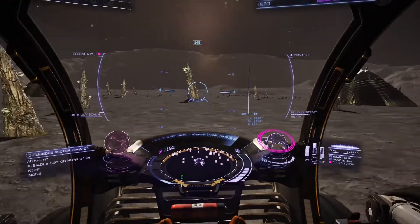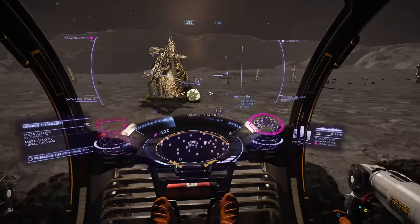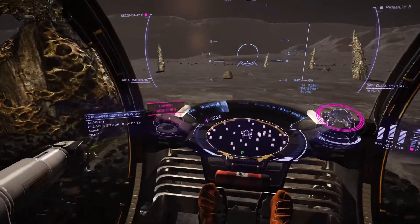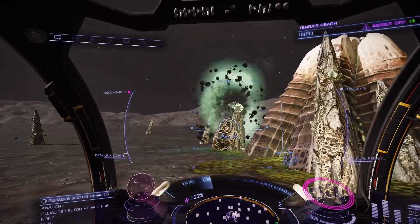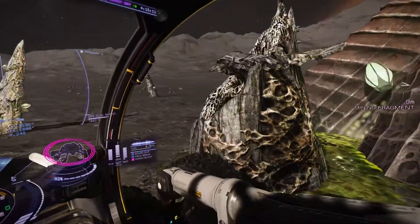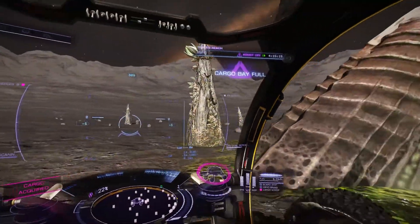Same as before — shoot it a couple times, target it, cargo scoop open, just drive over it. You can actually get pretty quick with this. So there's one more here — same as before. Head back to the ship.